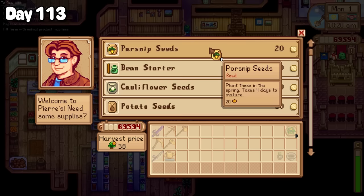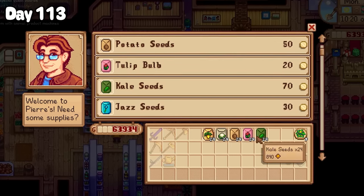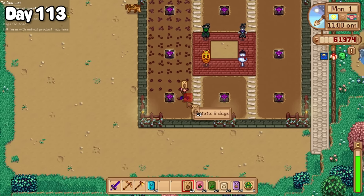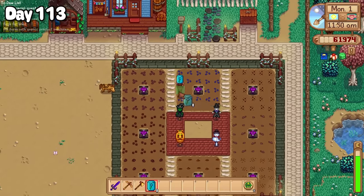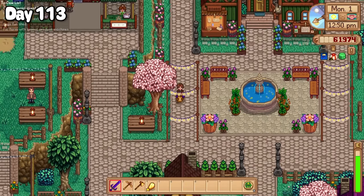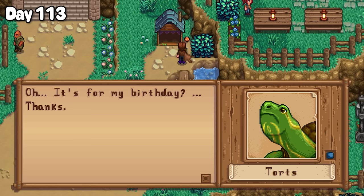I popped into Pierre's to purchase myself a bunch of spring seeds. Over this year I'm going to be growing as many different types of crops as I can — mainly for the shipping collection, which is egregiously long, and because it may come in handy when giving out birthday gifts later on. For the later half of the morning I finished off planting down all of my seeds. Today was also my favourite tortoise's birthday. I thought he'd appreciate some cheese, and he didn't like my cheese.